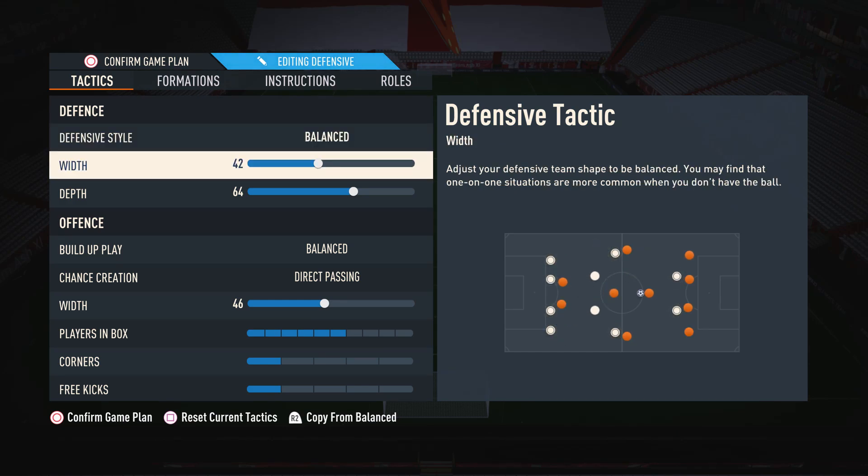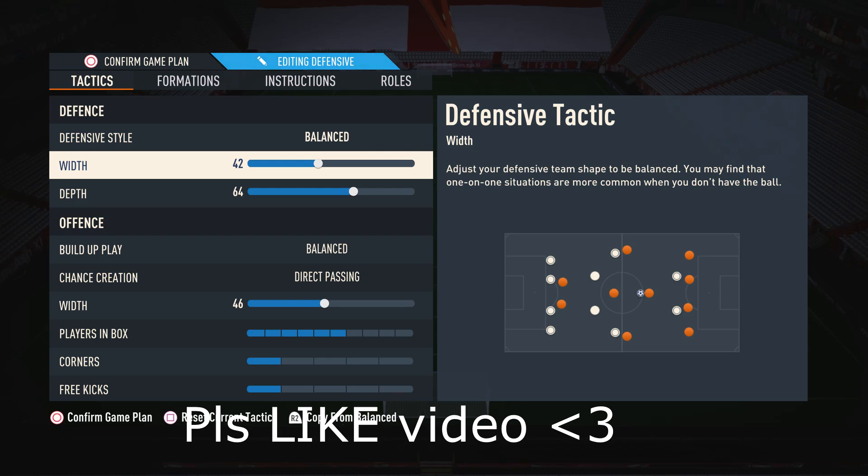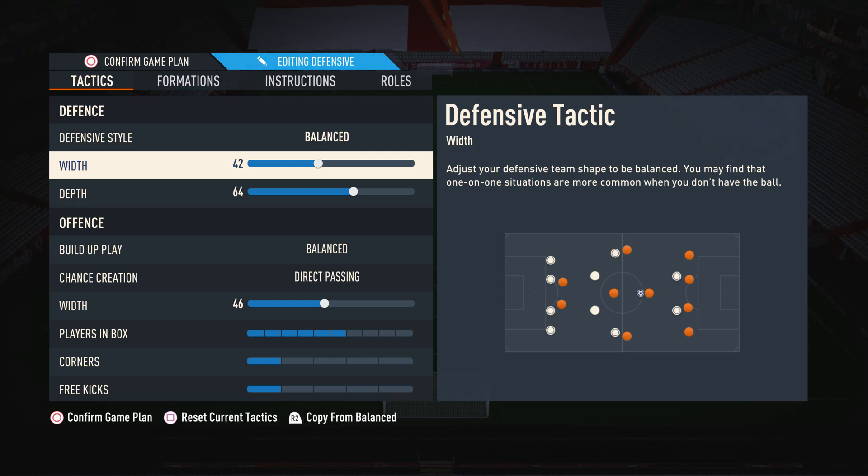Moving on to the width, I have this on 42. The reason is I want my defense to be primarily narrow and compact. With it on 42, our defensive width is very nice and narrow, so our opponent can't just run right through the middle and play balls through the gaps. But we still maintain a bit of natural width to cover the wider areas in case an opponent tries an attack down the wing.